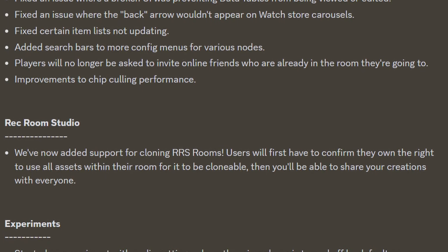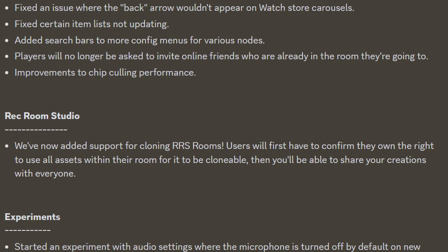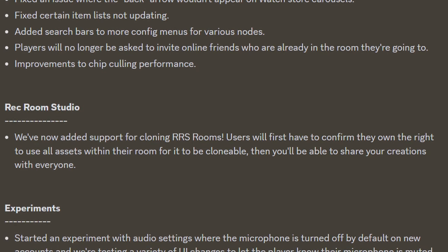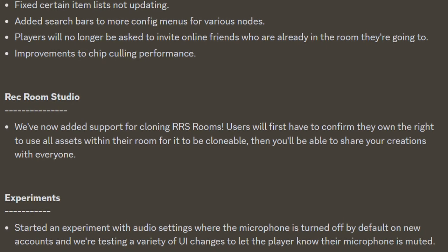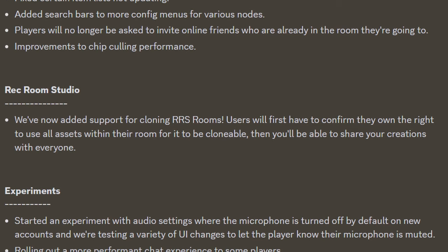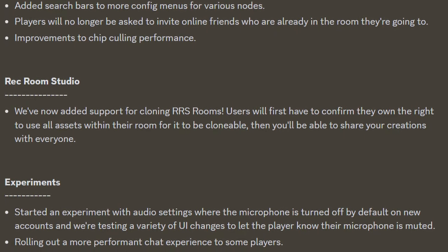For Rec Room Studio, they have one patch note — they added support for cloning Rec Room Studio rooms. Users will first be able to confirm they have the right to use all the assets within the room for it to be clonable, then they'll be able to share their creations with everyone. For experiments, they started one with audio settings where the microphone is turned off by default on new accounts, and they're testing a variety of UI changes to let the player know their microphone is muted. They're also rolling out a more performant chat experience to some players.